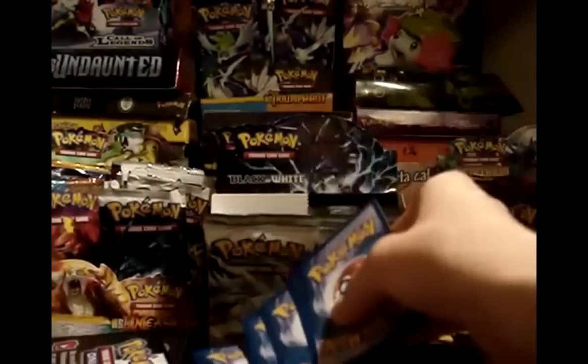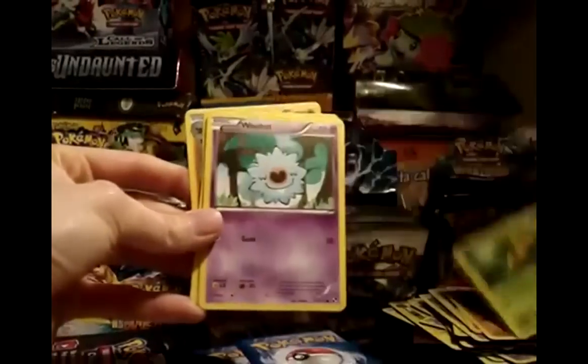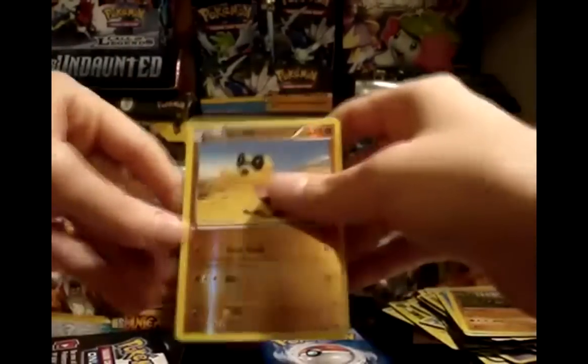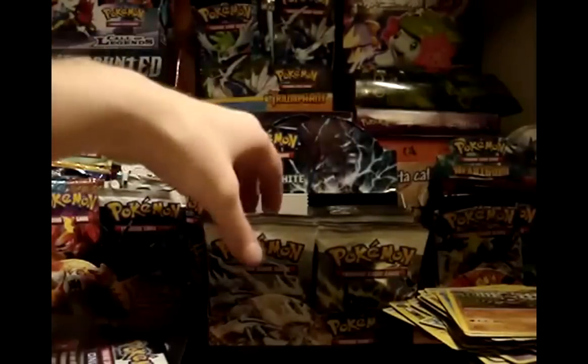Pack 11: Pansear, Timber, Pansage, Woobat, Patrat, Super Scoop Up, Dewott, and Krokorok. My reverse is a Sandile. My rare is another Sawsbuck.